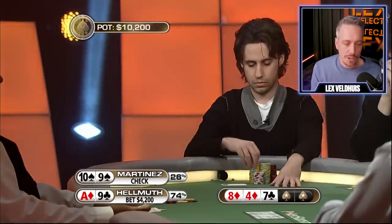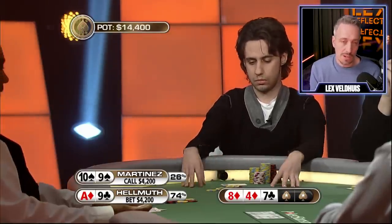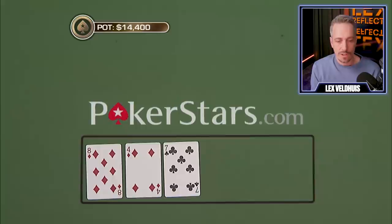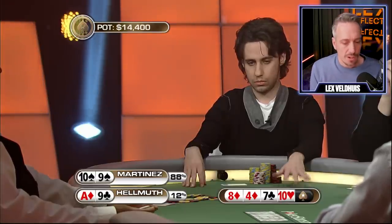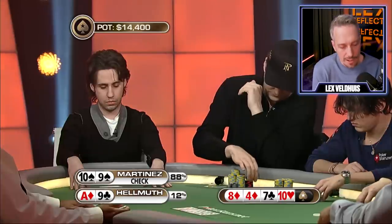Martinez starts with a check — I like it. Not going to go anywhere, there's no reason to raise, because if you get re-raised you might get blown off your hand, and you have a great hand. Heads up to the turn. He goes along. Should be pretty dicey for Helmuth, because I don't think that Martinez is just going to call with ace-jack, for instance. So he has to have some piece of it.